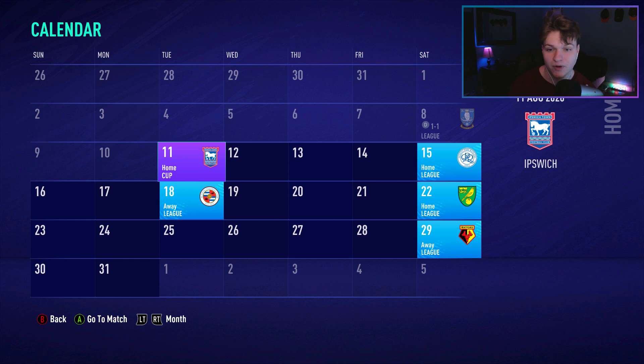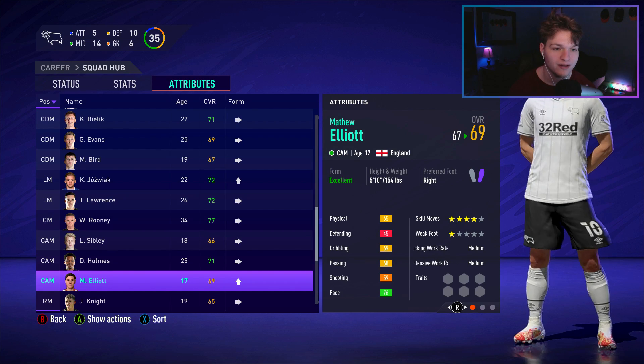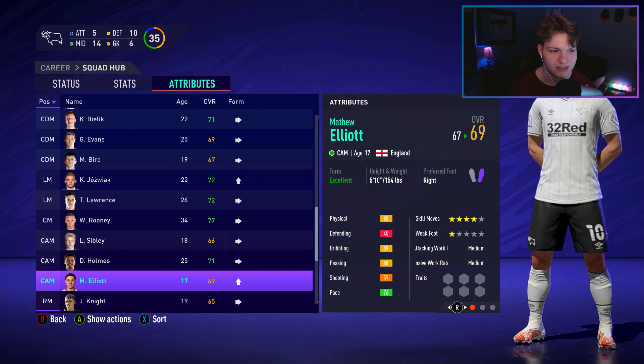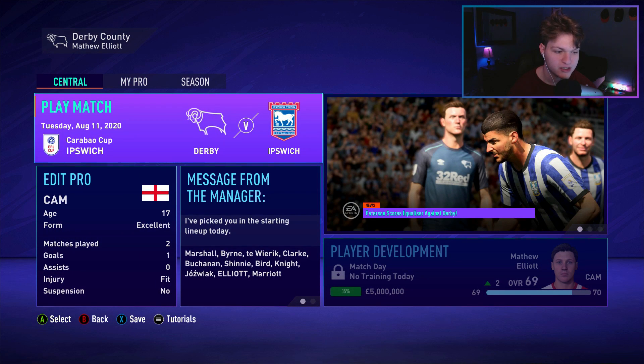We're starting with a game in the Carabao Cup, and then we have some tough games in the championship after that. Matthew Elliott has had a decent start to the season. In this episode, I'd really like to get him into the 70s, the low 70s at least. Let's try to hit 70 at least. We're only one away and we're pretty close if you look in the bottom right.